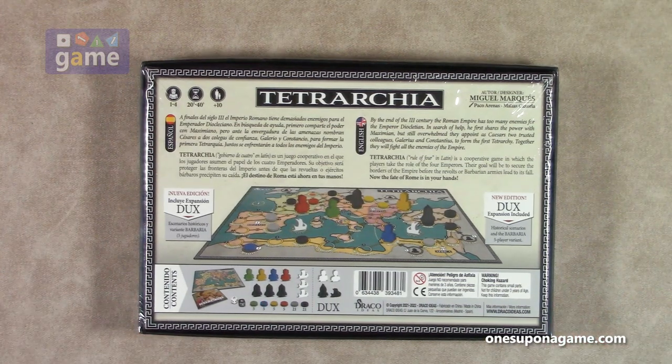Tetrarchia means rule of four in Latin. It's a cooperative game in which the players take the role of the four emperors. Their goal will be to secure the borders of the empire before the revolts or barbarian armies lead to its fall. Now the fate of Rome is in your hands. So let's crack it open and see what you get inside.